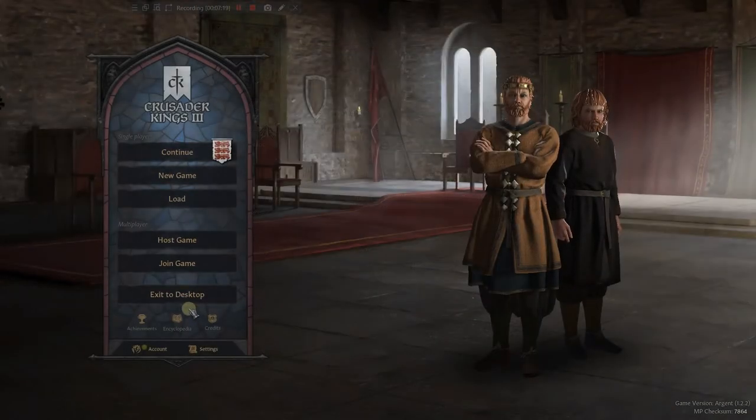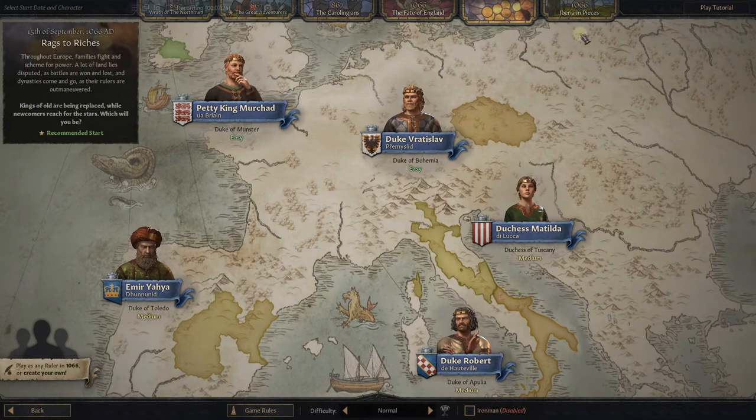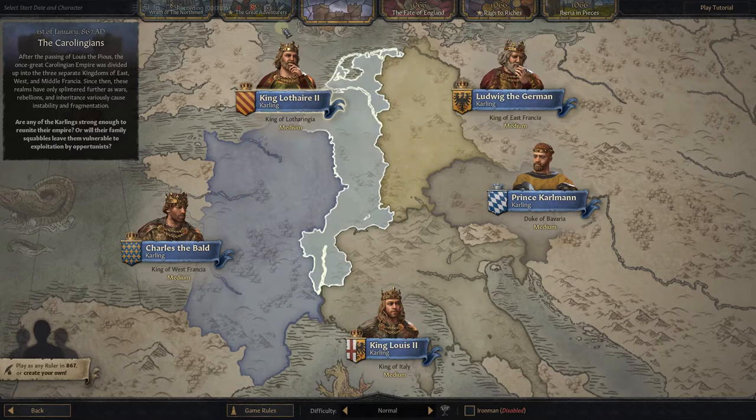So those were kind of the main things I wanted to point out on this screen. Let's get into a new game. Once you pop up new game, I've had people ask me, are these DLCs, are these different scenarios? No, they're merely suggestions. You have two choices at the start: what year you want to start in — 867 or 1066. Now, 867 — the Carolingians. This is when Charlemagne's empire started to break up. These princes and carlings are all fighting over it. These guys are suggested — you do not have to play any of these people.